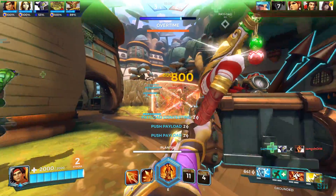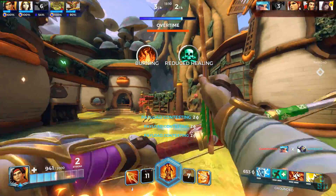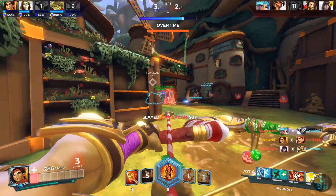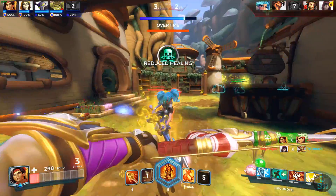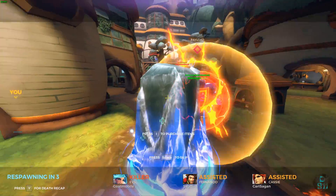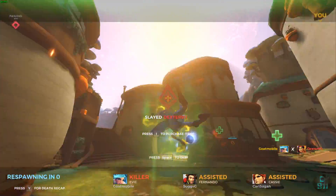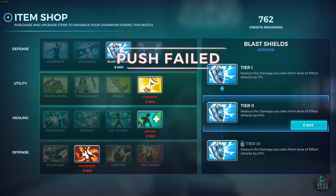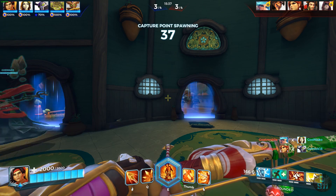Moving on to Ash's legendary cards — I didn't catch the names but I caught what they do. The first allows you to stun enemies when ulting, crashing down your flag stuns people for two seconds, and your whole team gets a damage increase of 25 percent.